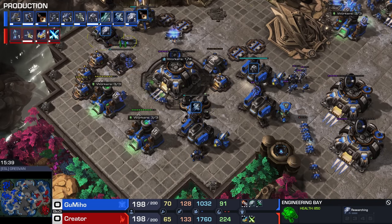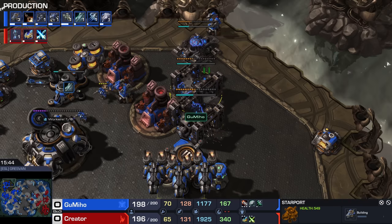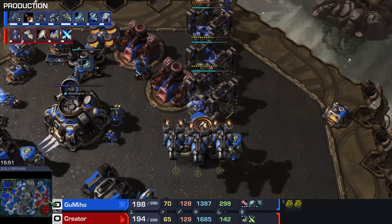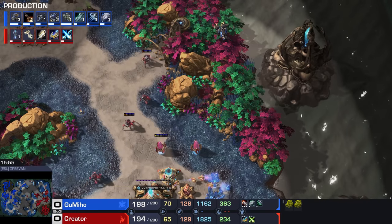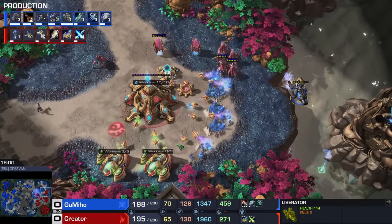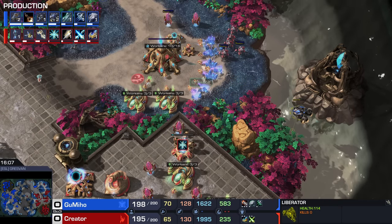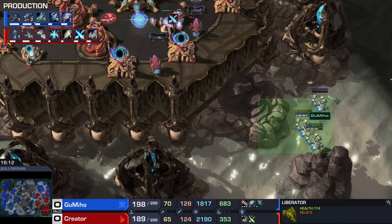Gumiho going into plus two, plus two here as well — the plus two for the air weapons. Additional starports coming up. There are Liberators hiding in the main base. Liberator harassment continuing on the right side of the map, and this is where things get very annoying for the Protoss. With Liberator range, the Stalkers oftentimes can't actually reach it — these Stalkers are out of range of that Liberator.